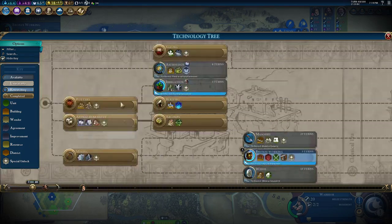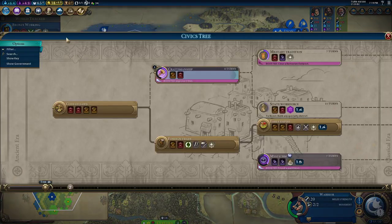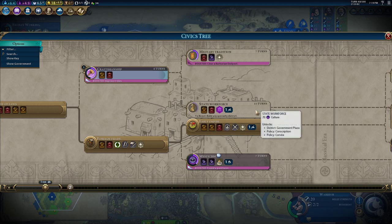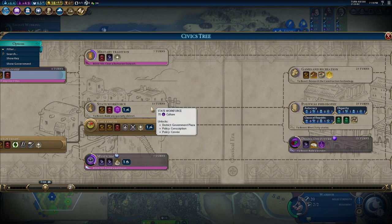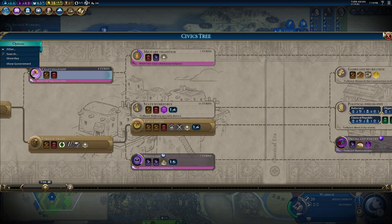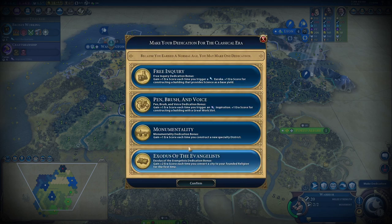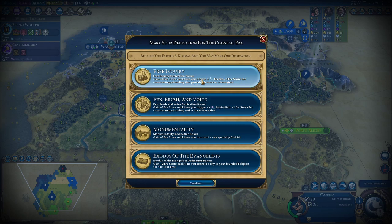After we get to these techs, we'll be going for Radio. So right now we're prioritizing science a little bit over culture. On the civics tree, we're working towards Craftsmanship — we'll get State Workforce, Political Philosophy. Right now we have to pick a dedication. I already have a campus district up, so I think it's a good idea to get Free Inquiry. We're going to keep getting tech boosts, Eurekas, and building science buildings.